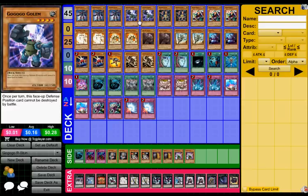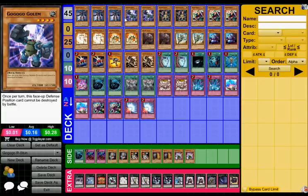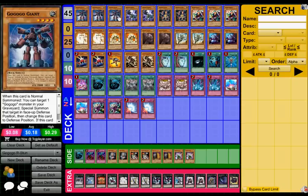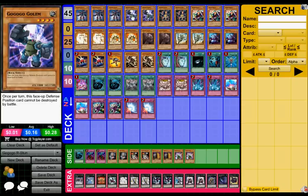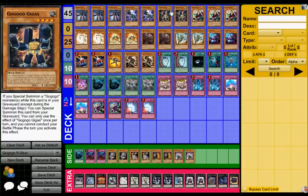Goku Go Golem is on 1800. That's pretty standard, but it can't be destroyed once per turn by battle in face-up defense. So if I go Giants, bring out Goku Go Golem in defense — he can't be destroyed by battle once per turn, and I've got 2k that will switch to defense, then go face-up and just overlay if I want to. If I want to play it safe.